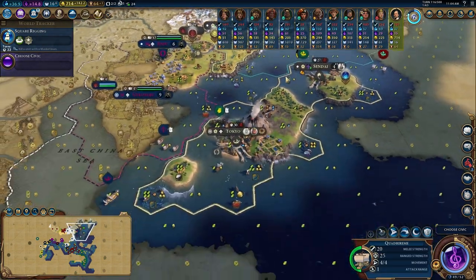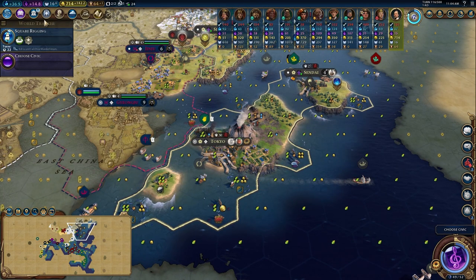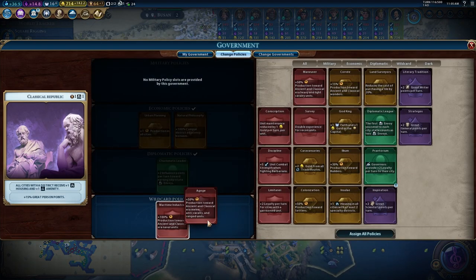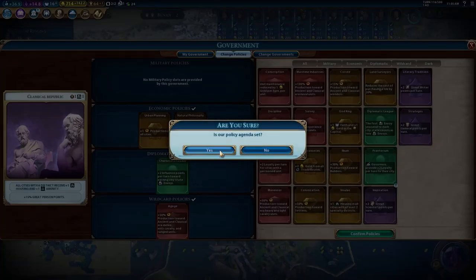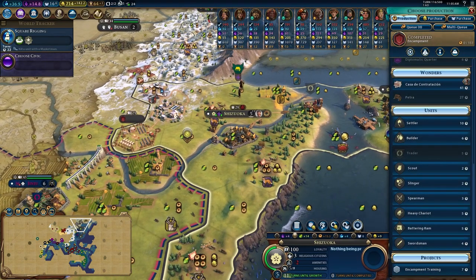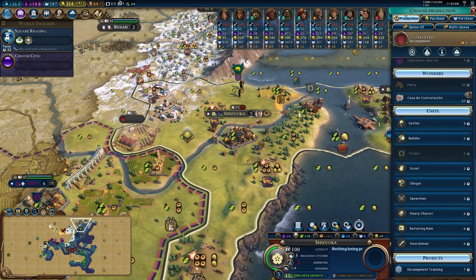As we settle we'll just keep moving in this southeastward direction. Got our last two quadriremes made here in Tokyo - very nice. I can swap out our cards. I want to build out the land army, so I'm going to slot in a Goge. We just finished an encampment here in Shizuka, so maybe I'll buy out the barracks and start pumping out some melee units.